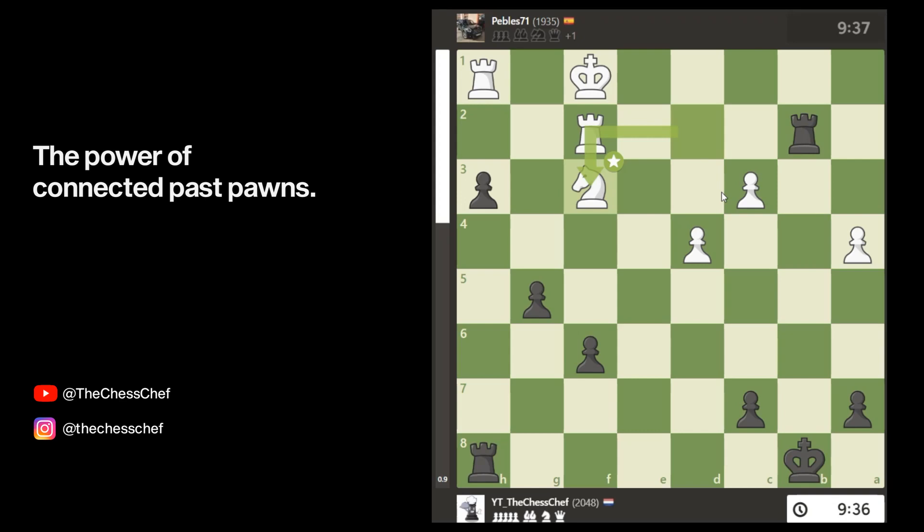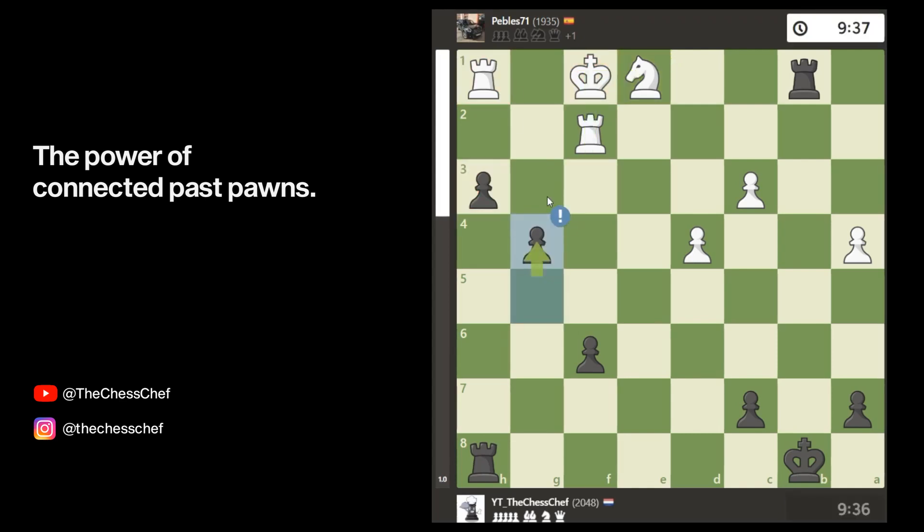Entering the endgame I have a few principles to keep in mind: whenever I exchange rooks there are fewer pieces on the board, and the fewer pieces there are the less valuable these three connected passed pawns become — he'd be able to defend with his king. So instead I played Rook to b1 check, and he has to block with the knight because otherwise I capture the rook on h1. I want to solidify the pawns and keep pushing, then check the king and rook simultaneously. After g4, which is a great move, I just keep the pawns rolling and he'll have to sacrifice a piece at some point.